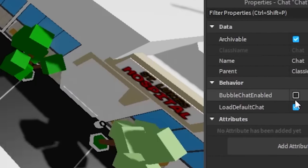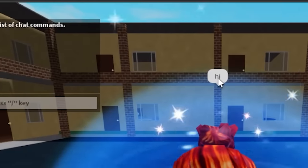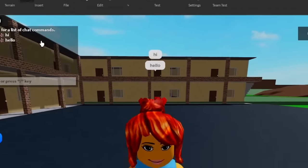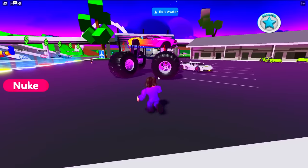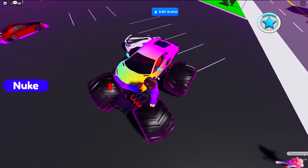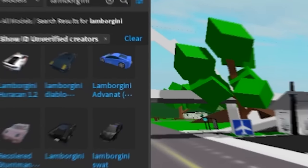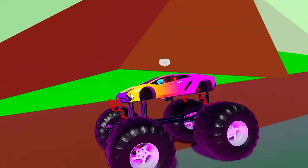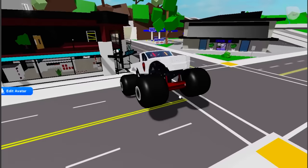I just realized there's no bubble chat. I'm gonna click on bubble chat enable, which allows you to say something and it pops up above your head — without that you'd have to keep looking at the chat. Oh my god, that supercar looks so cool! I'm definitely adding this — I just switched to a Lamborghini. If that's in Brookhaven I would never quit. It's a Lamborghini with giant wheels, it's so much bigger.